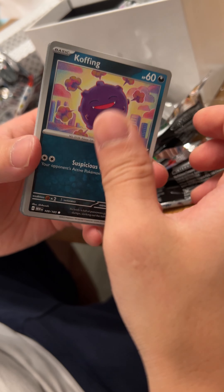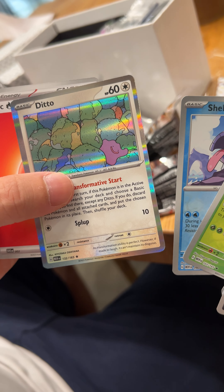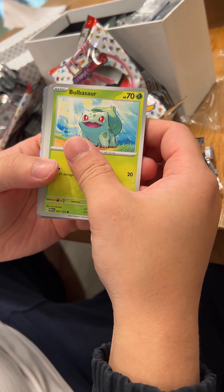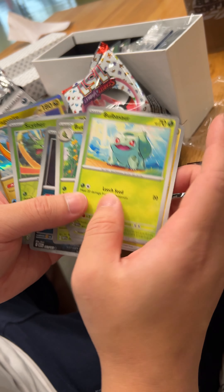What the — it's Ditto! Funny. Two reverses and Ditto. Last pack, last pack — oh, just a regular Dragonite and two reverses. Yay, hopeful!